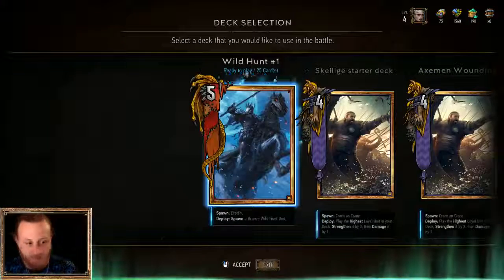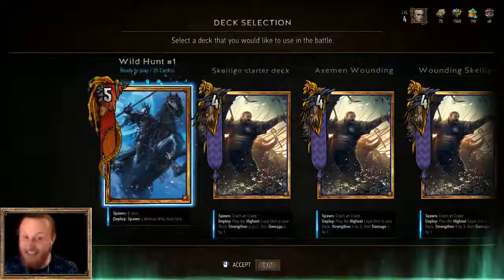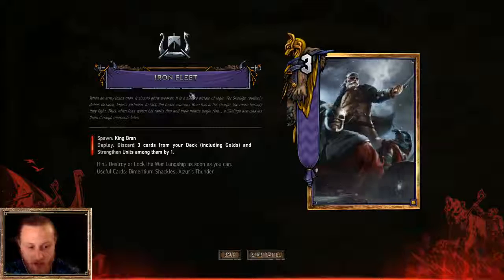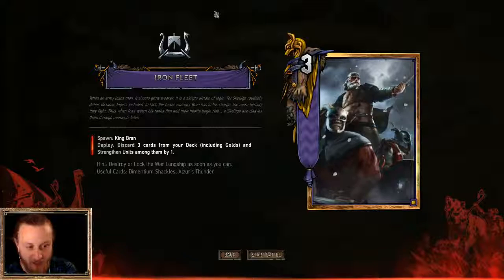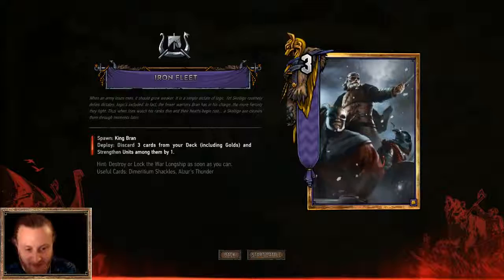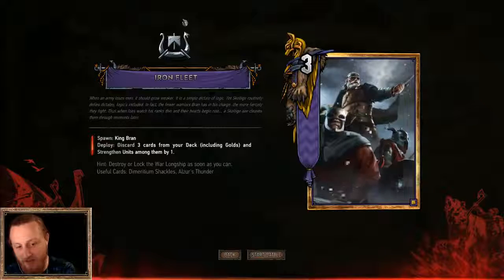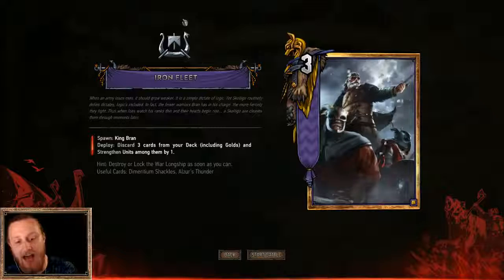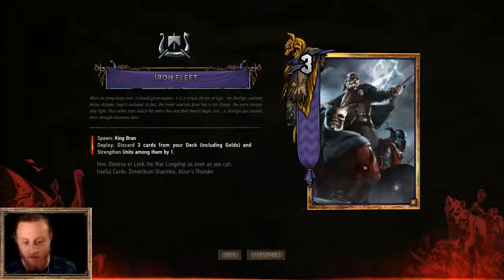Let's do this Iron Fleet. We get to pick a specific deck — I guess we'll play Wild Hunt. This is a Wild Hunt deck I've been using. The flavor text reads: 'When an army loses men it should grow weaker — it is simply a dictate of logic. Yet Skellige routinely defies dictates, logic included. In fact, the fewer warriors Bran has in his charge, the more fiercely they fight. Thus when foes watch his ranks thin and their hearts begin to rise, a Skellige axe cleaves through moments later.' That's actually really nice — and there's King Bran. Really cool.